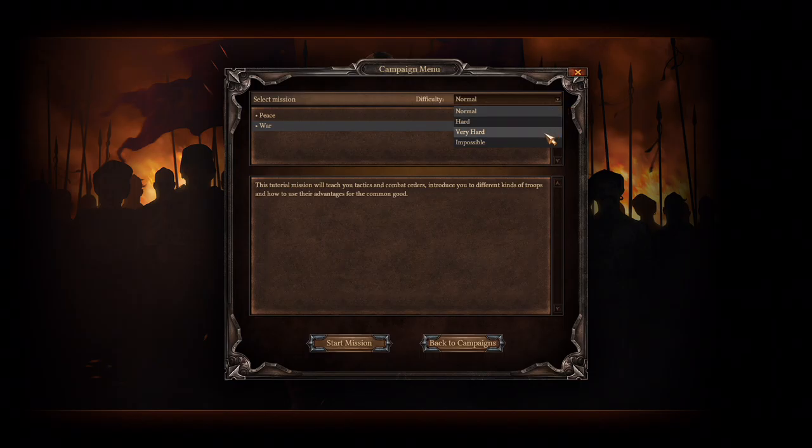We have hard, very hard, and impossible. This tutorial mission will teach you tactics and combat orders, introduce you to different kinds of troops, how to use their advantages for the common good. Let's start the mission.